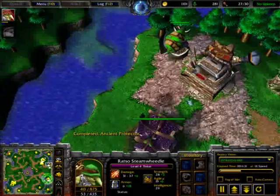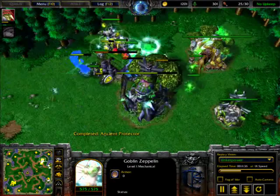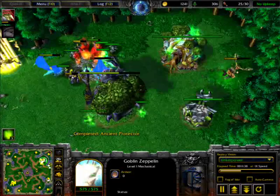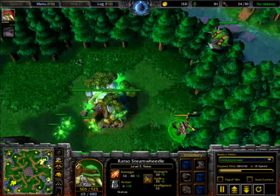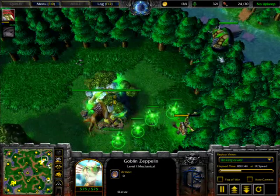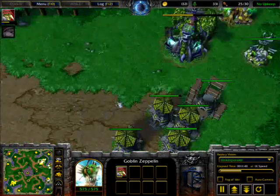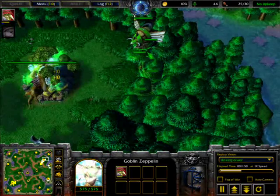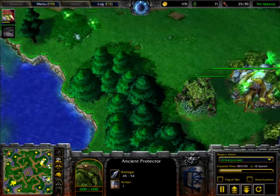He summons a Goblin Zeppelin — he may be using the Zeppelin for a micro play over here. He is level five and I think he's going to use that Zeppelin to go out of the base, go somewhere else to enter and protect himself.